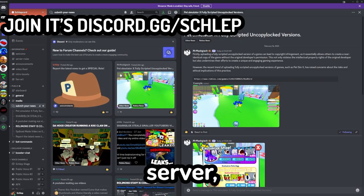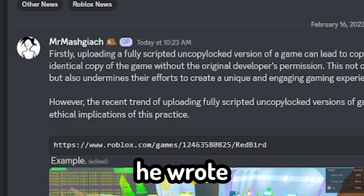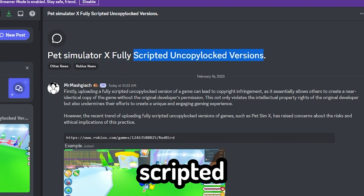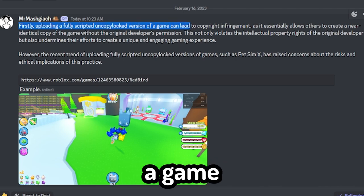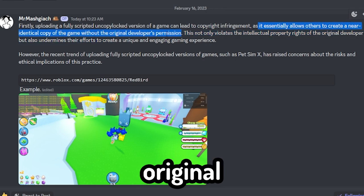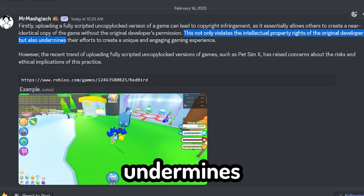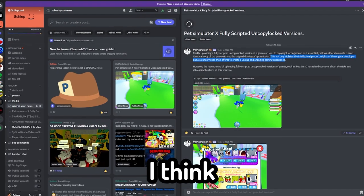So if we go over to my Discord server, Mr. Magashi — I don't even know how you pronounce your name — wrote a post here. It says Pet Simulator X fully scripted versions. It says: uploading a fully scripted uncopylocked version of a game can lead to copyright infringement, as it essentially allows others to create a near-identical copy of the game without the original developer's permission. This not only violates the intellectual property rights of the original developer but also undermines their efforts to create a unique and engaging gaming experience. I think that's fairly known.